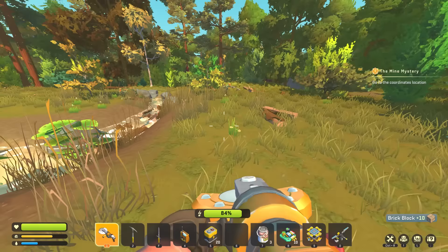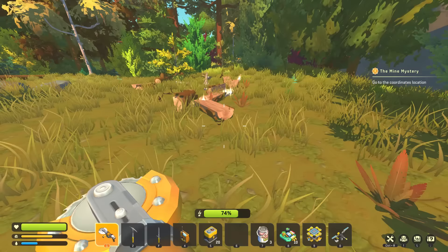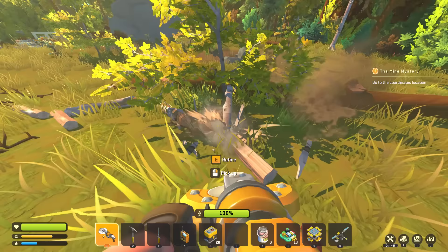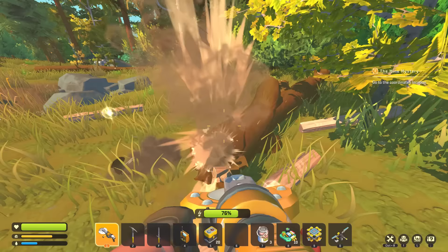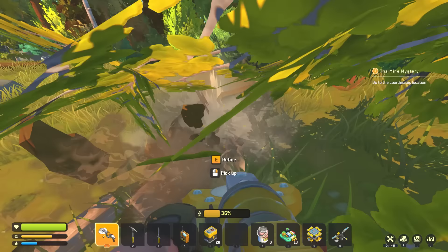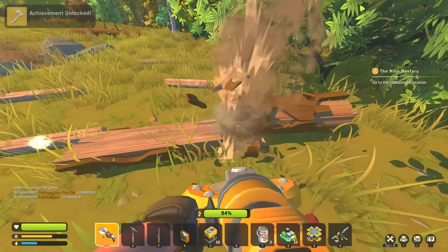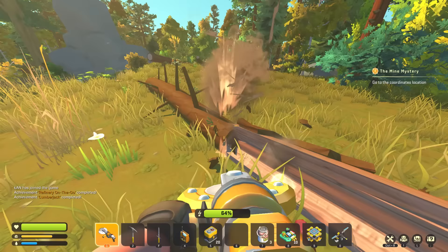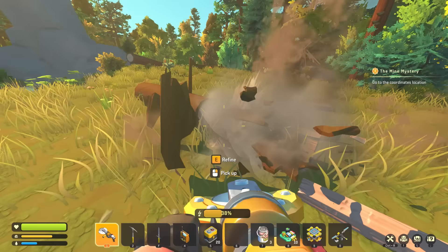Oh my god — this is amazing! This is definitely how you refine trees quickly. The power saw — oh my god, this is ridiculous! This is how we chop trees! I need more power — I need to get the automatic mining drill now. There's got to be a side quest that gives the mining drill for sure. This is ridiculous. I got the lumberjack achievement — I'm not even surprised.